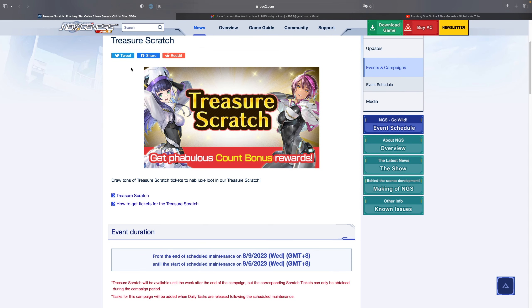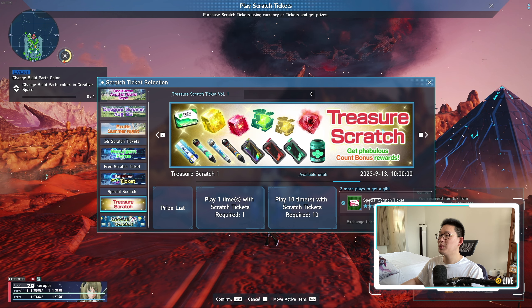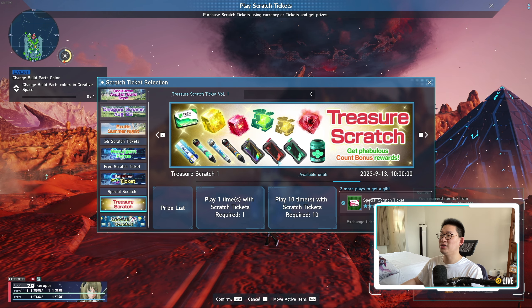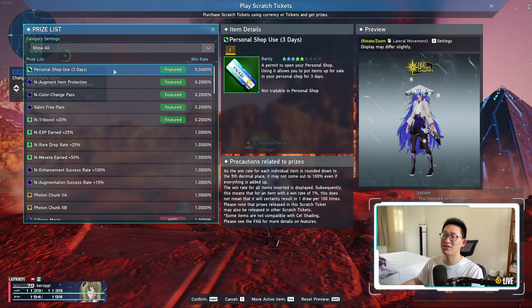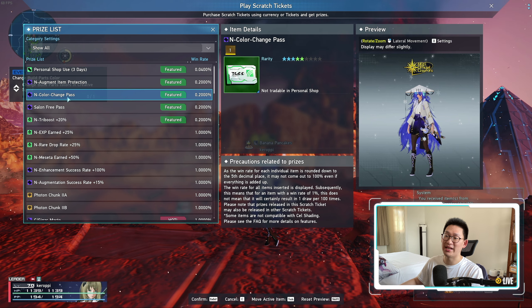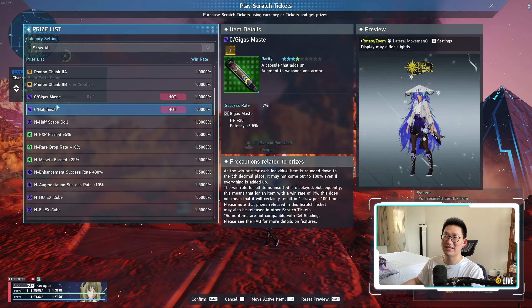The next thing I want to talk about is the Treasure Scratch, a new event and campaign. They added this as the servers went live yesterday. There is a new special scratch lasting about a month — it starts August 9th and goes all the way till September 6th. There are a ton of fabulous prizes: Augment Protections, Personal Shop Pass 3 days, Augment Item Protection, Salon Free Pass, Color Change Pass, Gigas Maste (regular, not LC variants), and HAL Finales. There's a lot of really nice stuff.